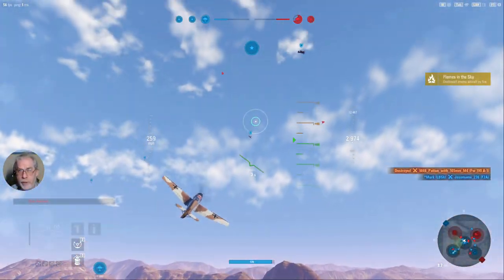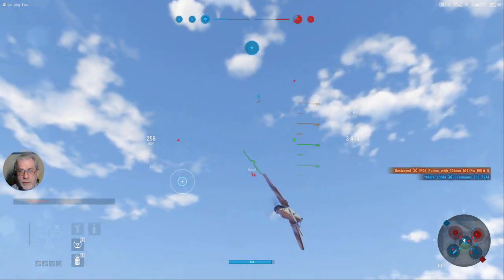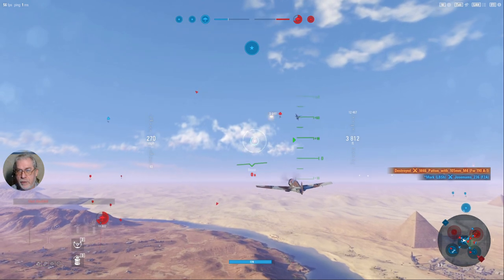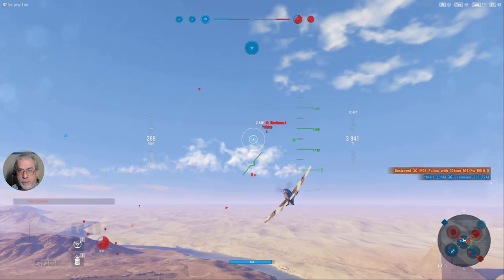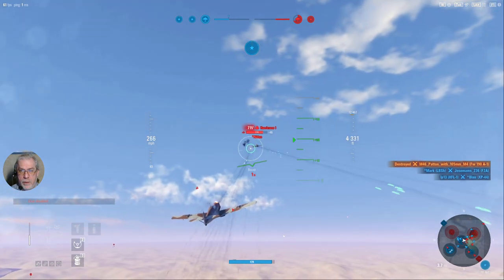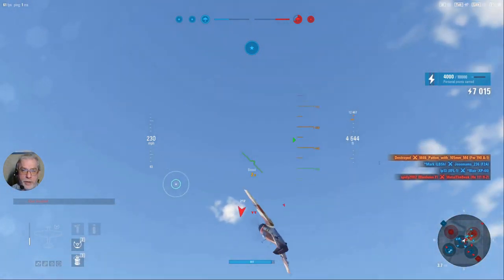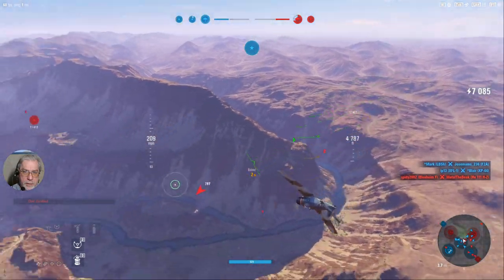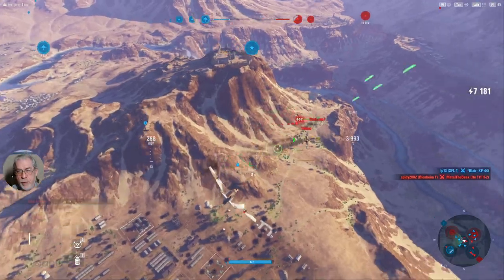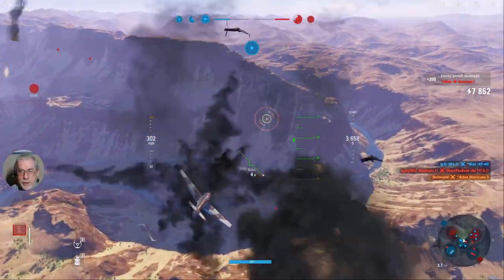We've swapped local garrisons now. I've shot down the Focke-Wulf and I'm scanning for further targets in this tactically important garrison. Again, I choose not to go head-on with the Hurricane — swing round, easily outmanoeuvring it with my build, and down he goes.